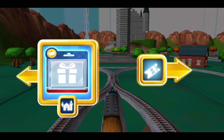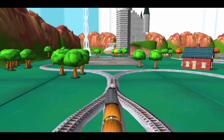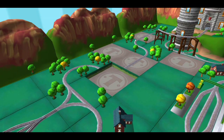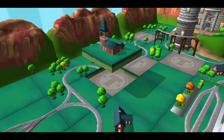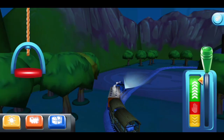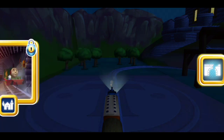Where should we go next? Left leads to the Haunted Castle, right leads to the Town Square Station. Just slice across it or tap it to open. Lights out. Left leads to the Haunted Castle — this adventure box contains a unique engine, many toys to place in your train set, and a new exciting mini-game. Right leads to Henry's Tunnel. Henry's Tunnel is nearby.